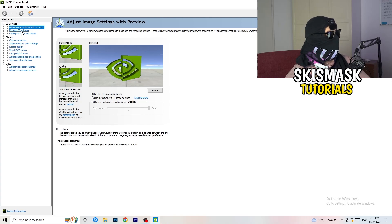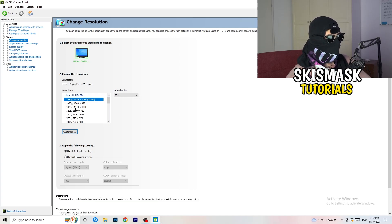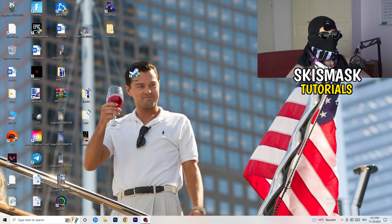Next, go to 'Change resolution' in the display settings. If you really want to increase your FPS, turn down your resolution a little bit. For example, if you're natively using 1920x1080, you can go down to 1768x992. This will help you a ton in general. Once you're finished, close the NVIDIA Control Panel.